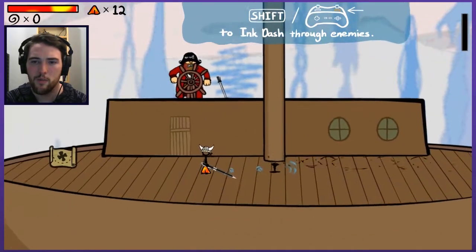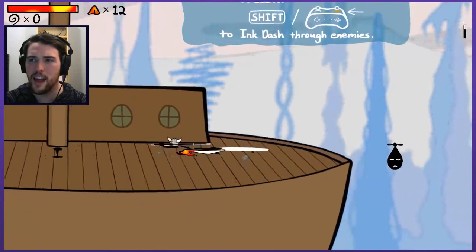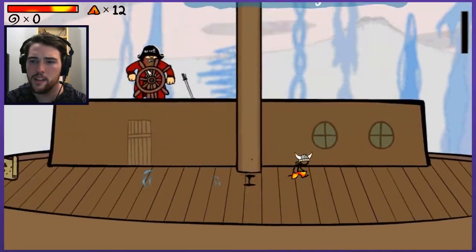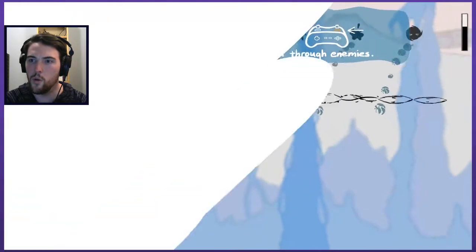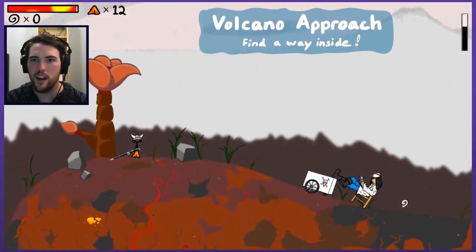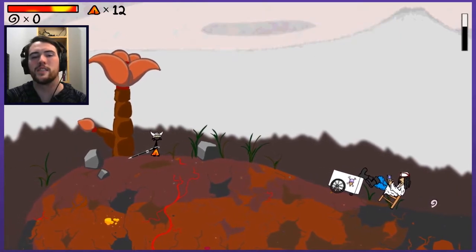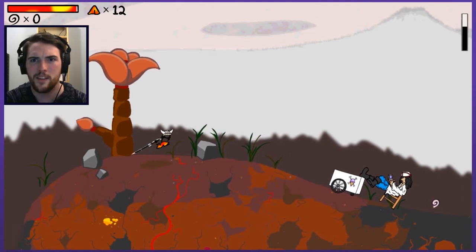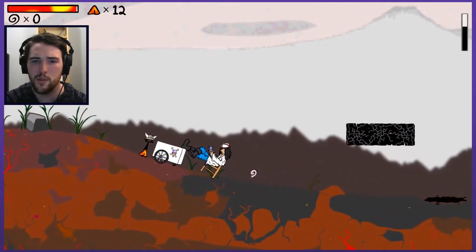Ink dash! I haven't had this ability the whole time, have I? That's awesome. Let me try that. Holy crap. That's... is that new? Maybe I just unlocked that with the ink spout in the ship that I stuck it in. That's so cool.